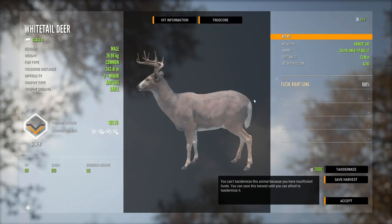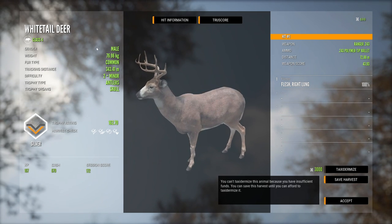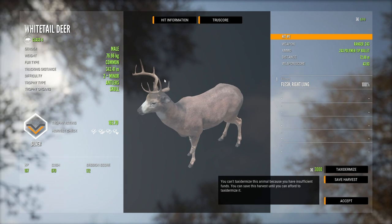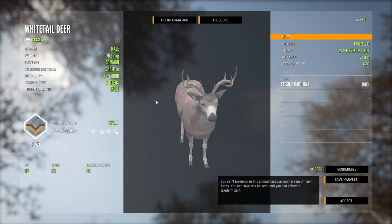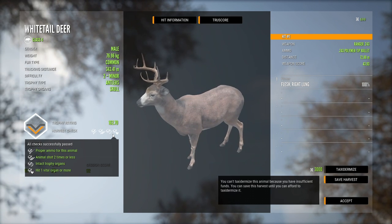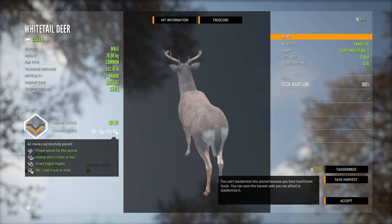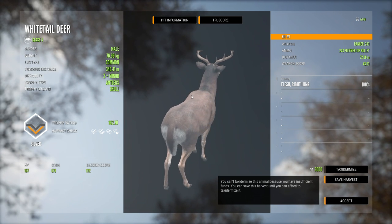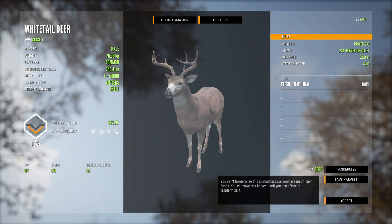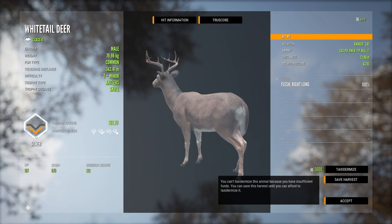We're going to go through everything on the harvest screen. The animal class is in the top left under the name; we can see the gender, weight, fur type, track and distance, difficulty, trophy type — which is the antlers — and trophy organs. The trophy organs is actually important. If we go down to the harvest checks, we need to pass those to get the full score. There are four harvest checks. The third one is intact trophy organs — that is the skull — meaning if we shoot this deer in the skull, we're going to lose some points and a silver medal becomes a bronze.